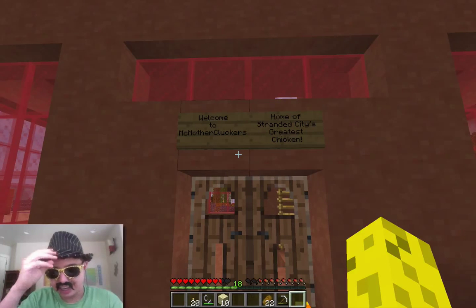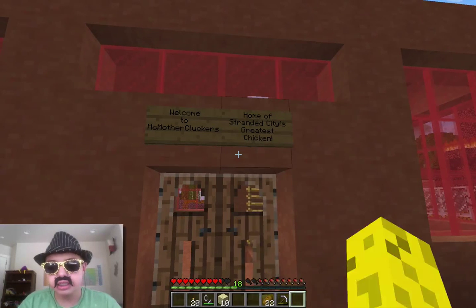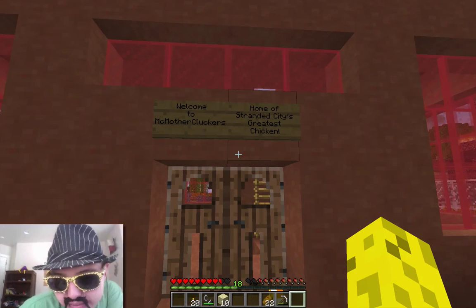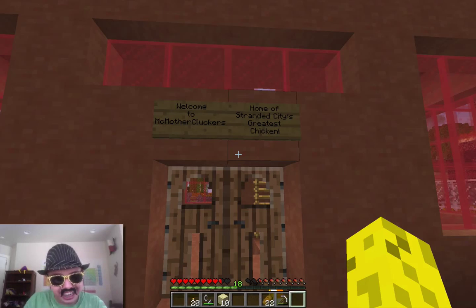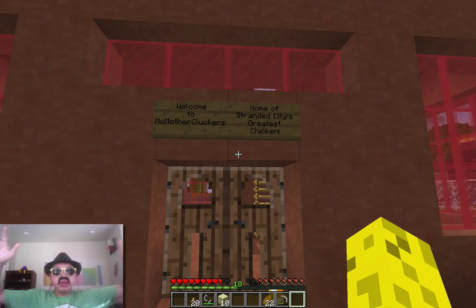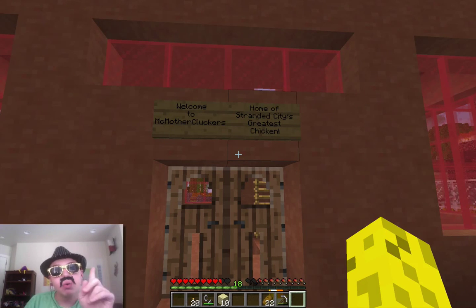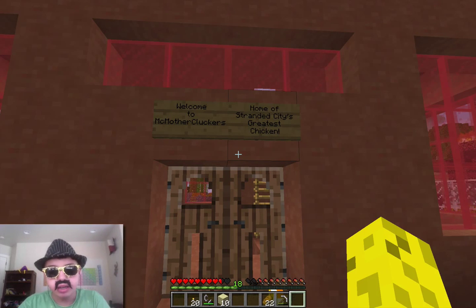Yes, that's what I named it — Home of Stranded City's greatest chicken. Well, technically it's the only chicken in the whole city. You may be asking why didn't I do this on camera. The problem is there are no chickens anywhere near Stranded City. I went over 300 blocks away — no chickens. I just continued walking for several days, and eventually I found one chicken. I took him back, stuck him in the neck farm, and now I've got a crap ton of chickens.